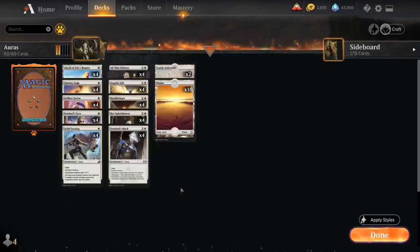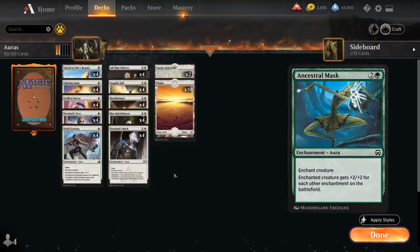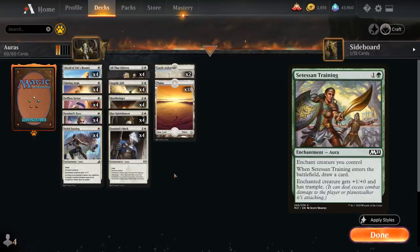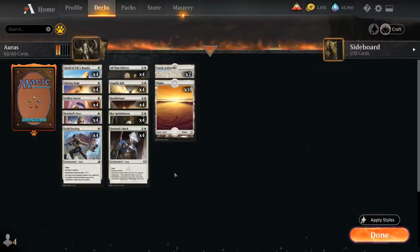We could try going into green and potentially play Ancestral Mask at 3 mana, which also synergizes nicely in the deck. We also get access to Setessan Training as a cantrip enchantment, and Season of Growth as another draw engine. But by going mono white the mana base becomes much more consistent, it's easier to play a lower land count, and we get to play Lurrus as our companion. You could easily experiment with a green-white build as well.